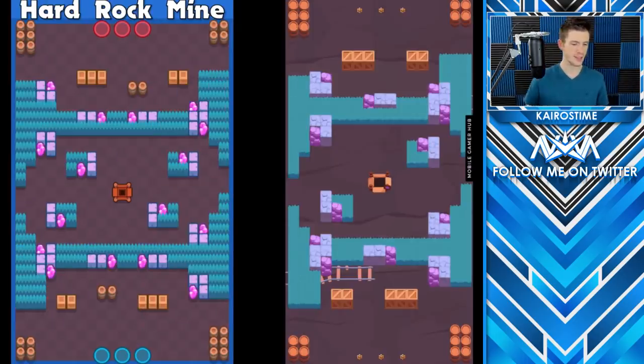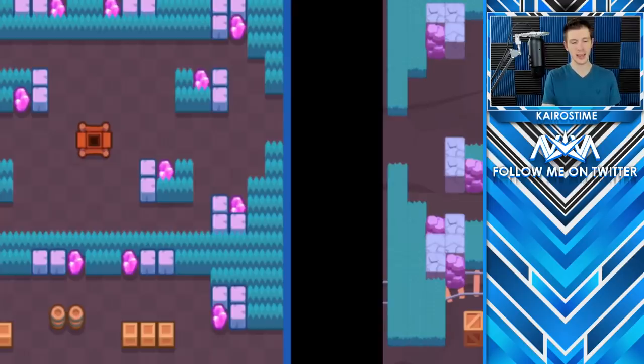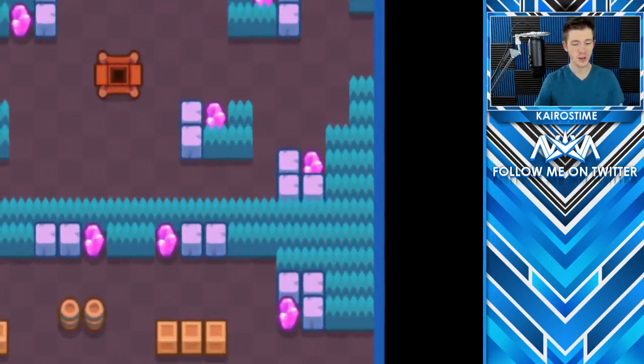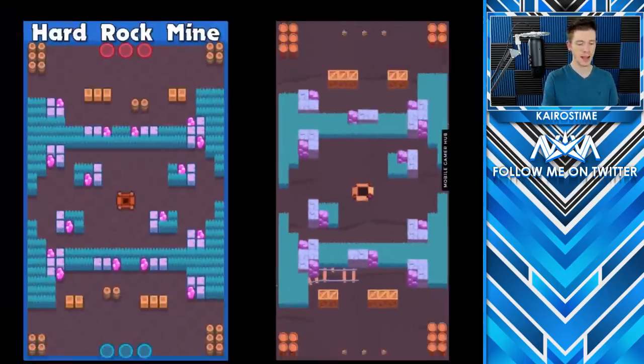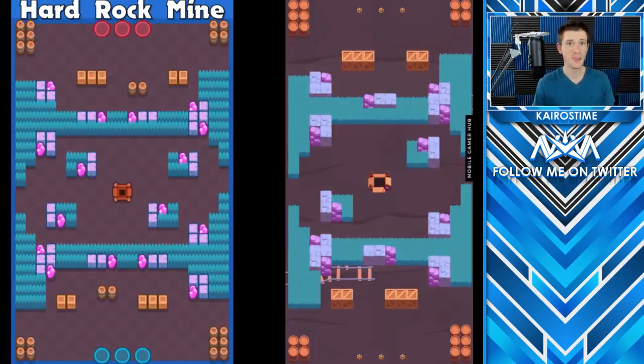Up next, we have Hard Rock Mine. The main difference is they increased the width of the long section, and they replaced one wall with two — which I don't think will make a very big impact. But there's one other really big difference: in a location that normally had nothing, there's now an additional section. This means you have two sections favorable for brawlers to hide behind, similar to why Barley and Dynamike thrived on Death Cap Cave. I think this map is now going to be a little bit more favorable for throwers — not immediately dominating, but they will be a competitive option now.